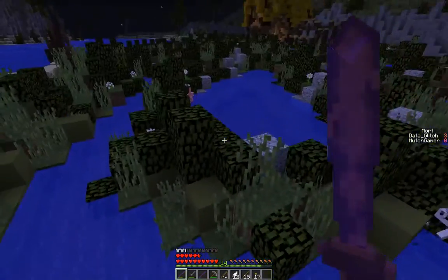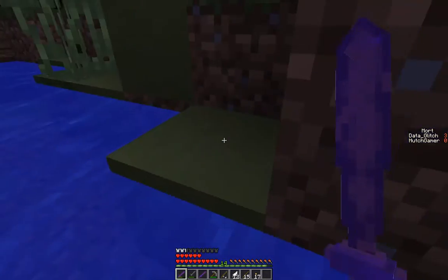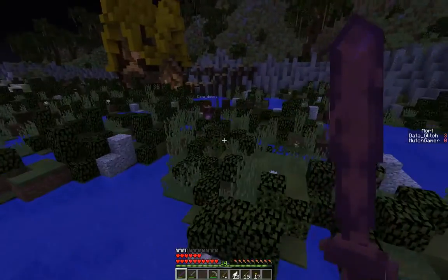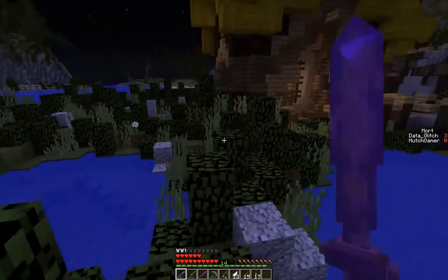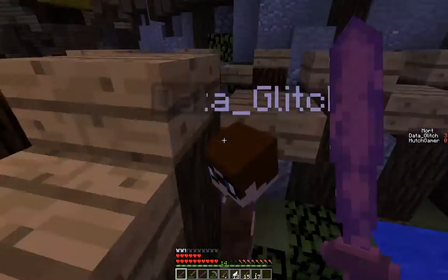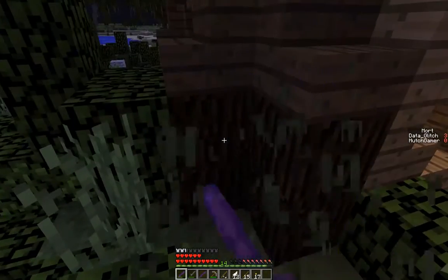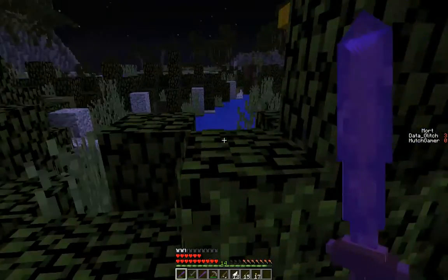It's white with red eyes — that one gave me meat. All I've been getting is meat. Is there something else they drop? They drop rabbit hide — combine nine of them together and you get a piece of leather. We could probably use some leather too. We're at a point in the game where we could use whatever. You're not able to break regular blocks, right? No. I think I can now if I use a pickaxe on this clay — nothing happens.